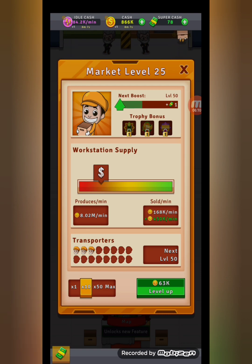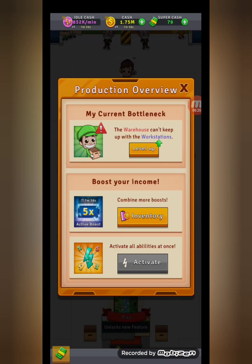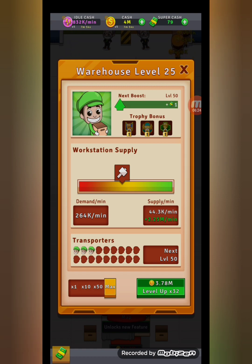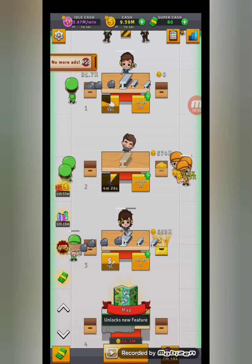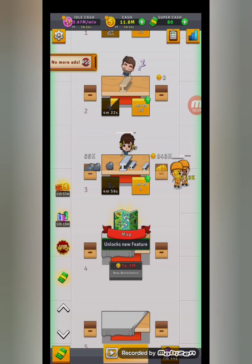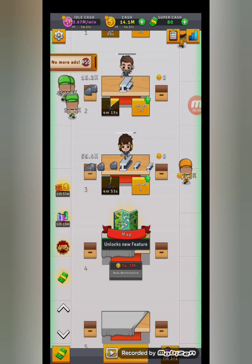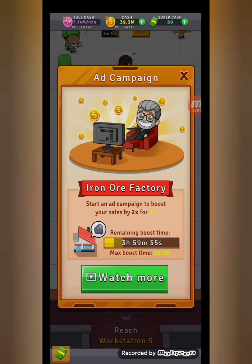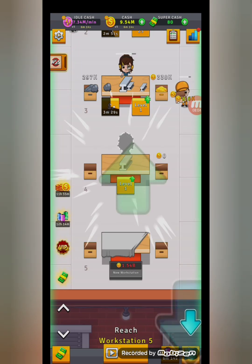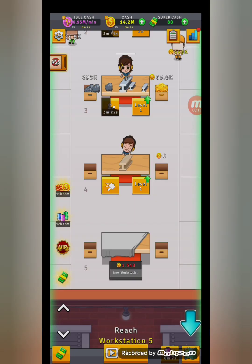Let's upgrade the market to the next milestone. The warehouse to the next milestone — I think it will be enough. So now we need like 34.3 million to get the next workstation. I've boosted my factory; now we can get a new workstation. Assign Ben — nice.